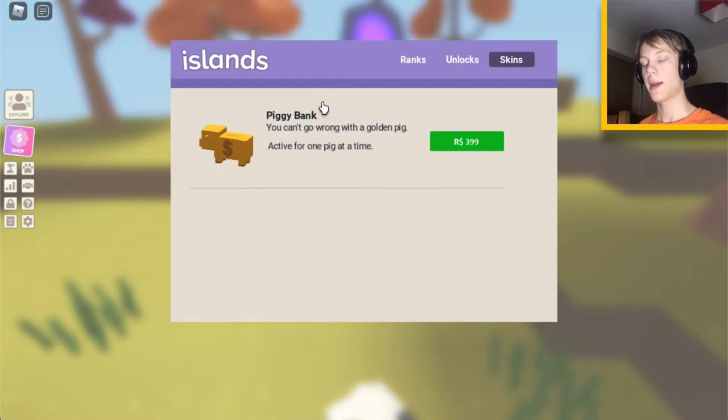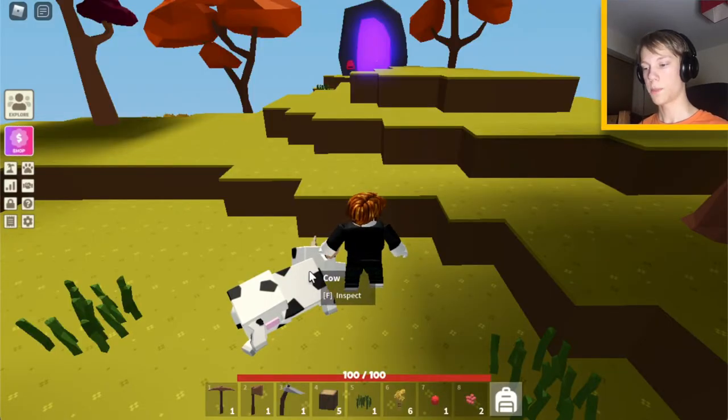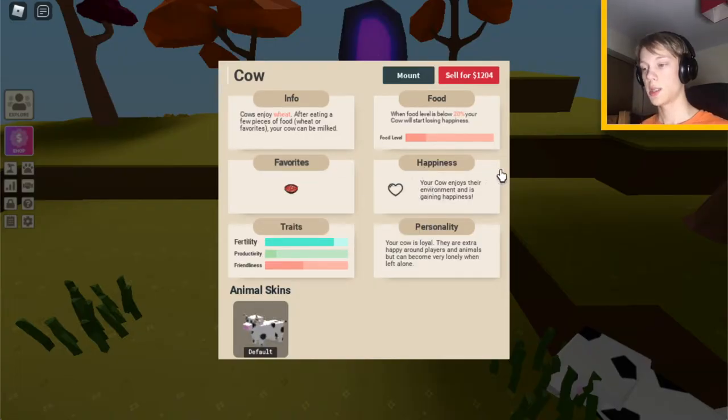Sometimes the devs will add skins for your animals. If you have a pig and buy the piggy bank, you can inspect your animal, see animal skins, and switch to a purchased skin. You can sell your animal for coins. You can mount it if you are level eight animal care. There are plenty of tutorials on this, but we're not going to get into animal care for now.